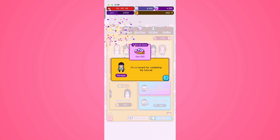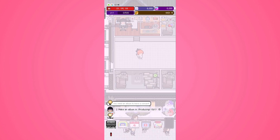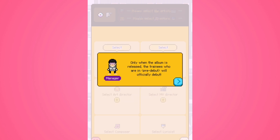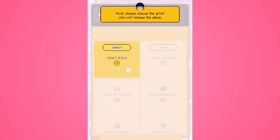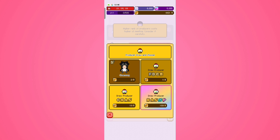Continuing with more tutorials — now the mission is a producing tutorial. Only when the album is released will the pre-debut trainees officially debut. We choose the artist releasing the album. There's a new producer system where you can't freely choose a producer — it's a gacha mechanic now. A 100k spend felt too expensive so I'm checking options.